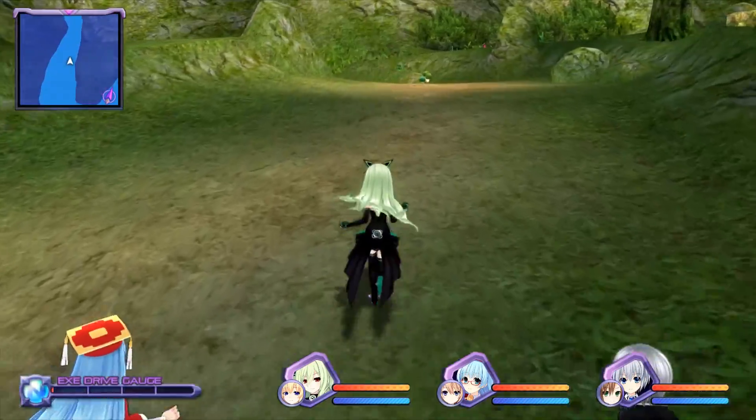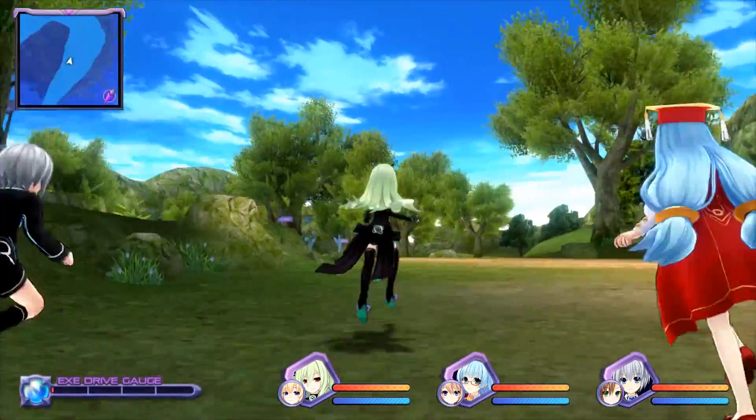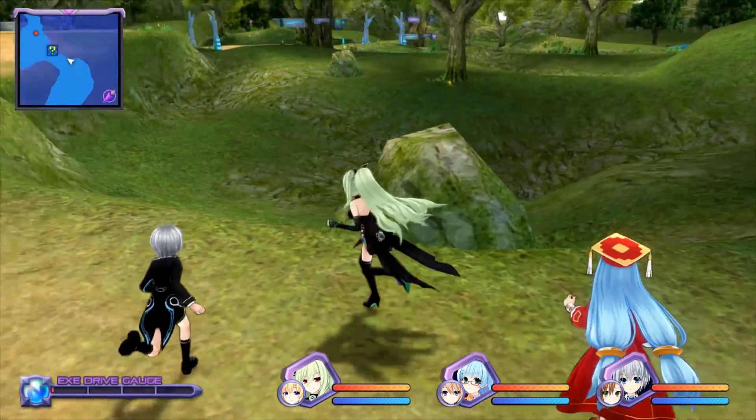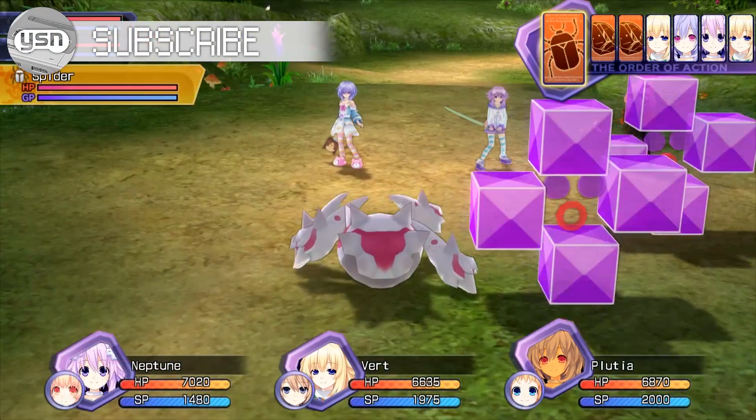Hyperdimension Neptunia Rebirth 1 might have been released on PC several years ago, but that hasn't stopped Idea Factory from releasing another round of DLC — the first in over two years, in fact. There are three different DLC: the Tagalong, Colosseum and Characters, and AV Club DLC, which all came out September 5th, 2018.